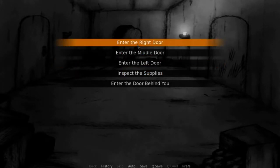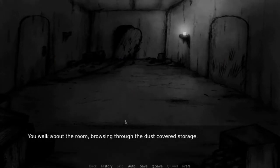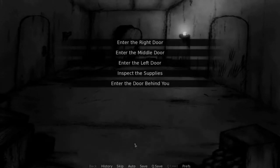Enter the left door, enter the right door, enter the middle door, inspect the supplies. You walk about the room, browsing through the dust-covered storage. You found some rope in one of the boxes. It feels strong to touch and has minimal wear. You decide to take the rope. Awesome.